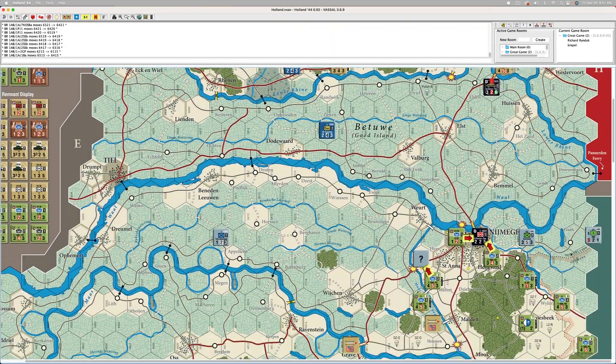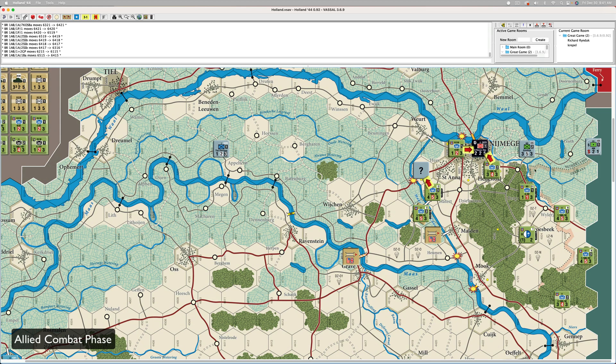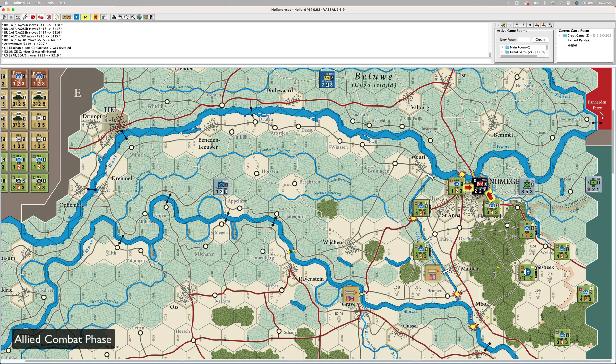Okay, combat. Let's start in the 82nd by Nijmegen. Let's do the question mark unit first. It's a zero, so he just moves in. That's considered like an overrun, so I can go two in any direction — one, two.